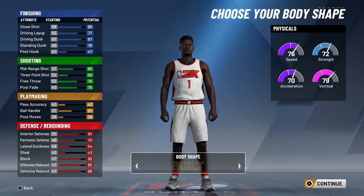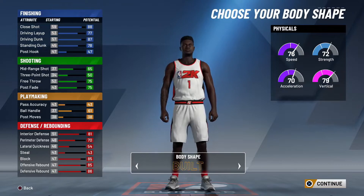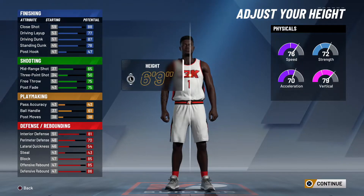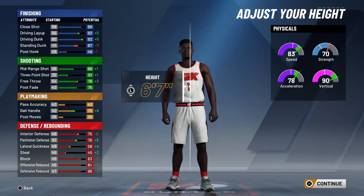As for body shape, I personally like 'built.' You can also go 'burly' for Zion, but I like built — it looks more like Zion in the game, even though he's more burly in real life. As for the height, you're going to go 6'7". He is listed at 6'6" without shoes, but in the game you wear shoes, and you can't go lower than 6'6" as a power forward anyway, so 6'7" is where we're going.